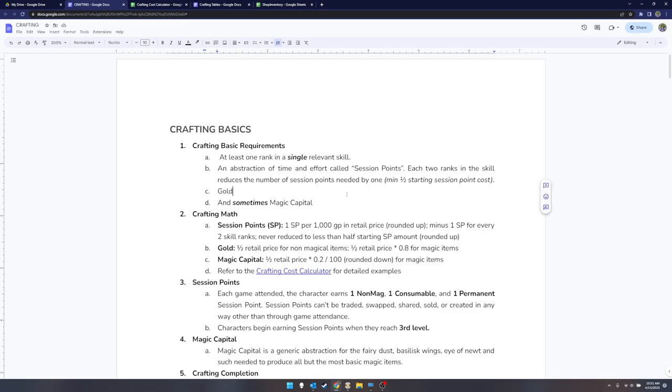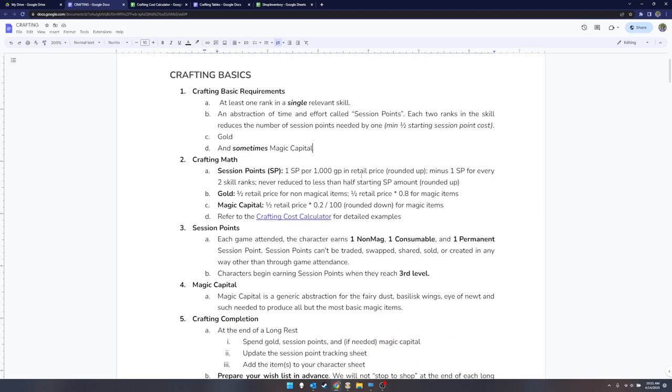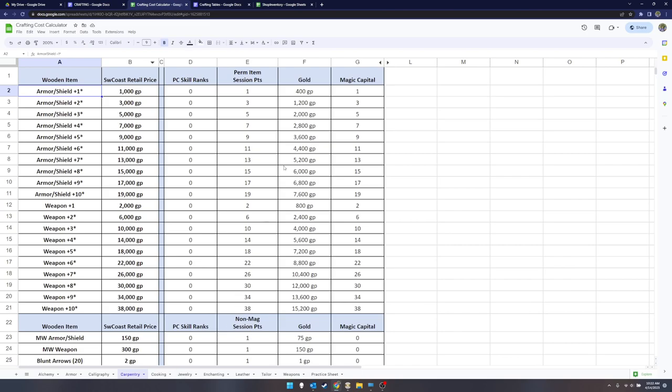Everything you construct costs gold — unless it's really cheap — and you'll have to pay some amount of gold for it. If it's magical and a permanent item, it's going to require magic capital. Some consumable items — the more powerful ones — require magical capital as well. In general, you need one session point per thousand gold in the retail price of the item, rounded up.